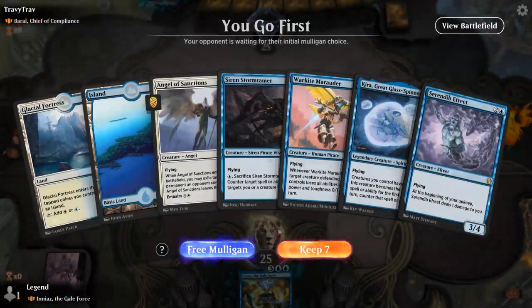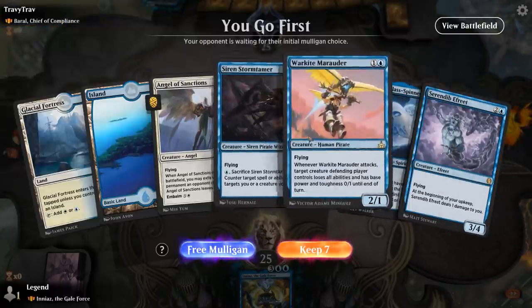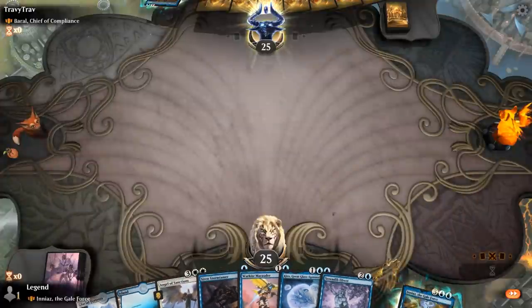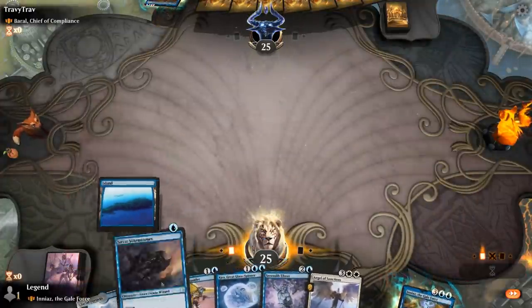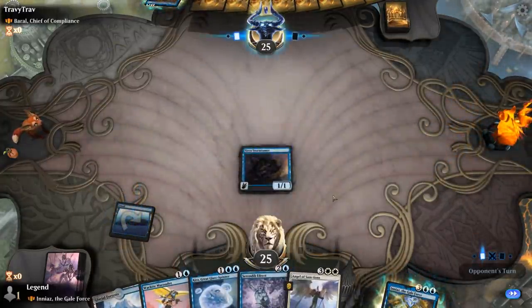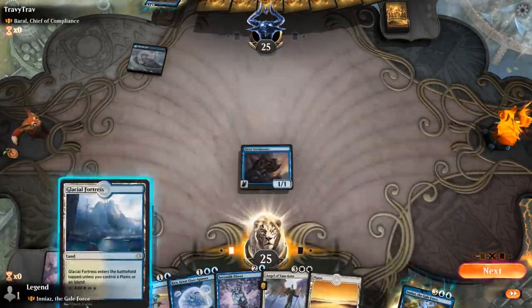Alright, we're on the play, facing Baral Chief of Compliance — so Counterspell Tribal. We've got a one-drop and a two-drop, which isn't bad here as we can apply some early pressure. Kira is good against bounce spells and Efreet also hits pretty hard. So if we can find a third land, this might not be so bad.